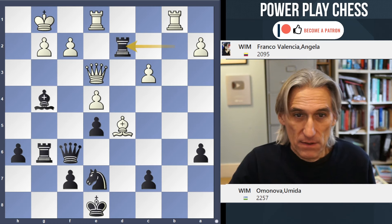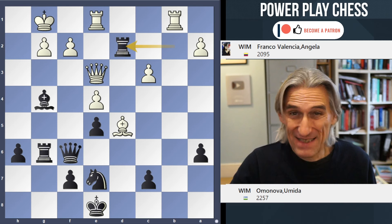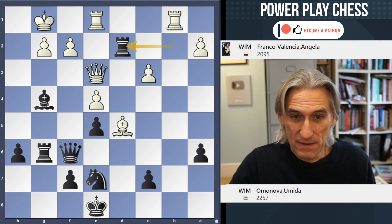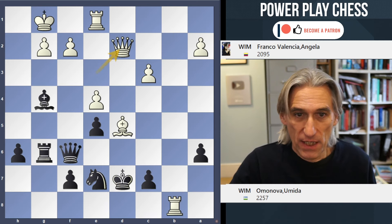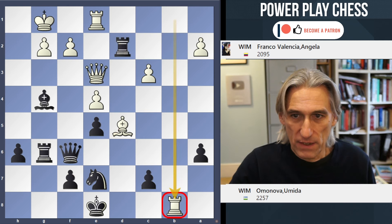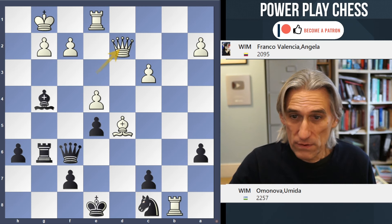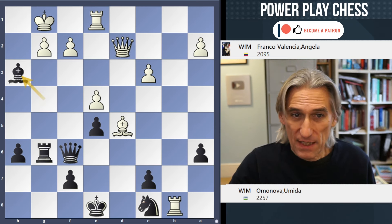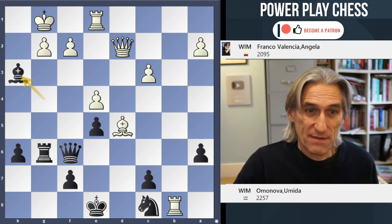Rook d2 is tempting — to eliminate that knight and then to attack on the g-file. In fact, this doesn't work. Rook b8 check is strong. If king d7, then you take here and there are nasty discovered attacks. And if knight c8, then queen takes d2, and actually this attack doesn't work, although it looks incredibly dangerous.